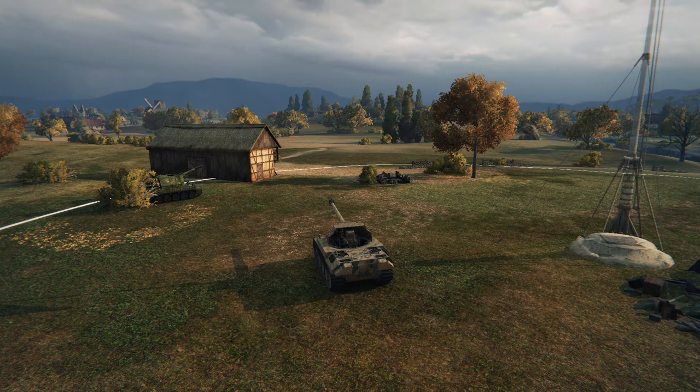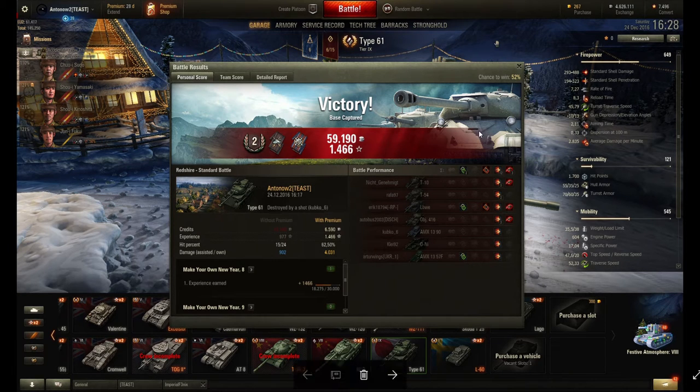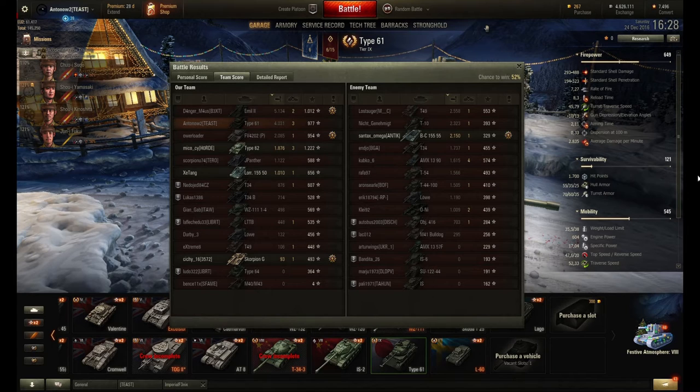Looking at the post-game stats: we picked up 59,190 credits and almost 1,500 experience — nearly a second class mastery badge. We dealt over 4,000 damage, which was actually surprising — it just shows what the great DPM of this tank can achieve when put to work, mostly due to utilizing that central hill effectively. Even though I was knocked down to almost a quarter hit points early on, thanks to use of cover I was still able to put the gun to very good use. Always remember: even if you lose a lot of health, your gun is just as effective — you just have to be very careful about taking any more damage.